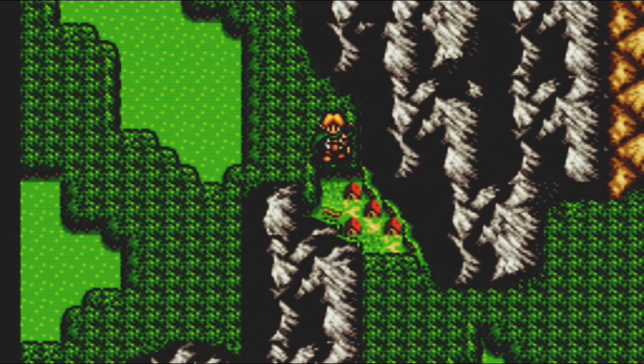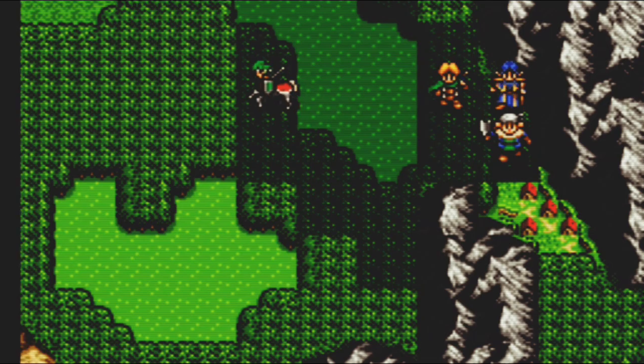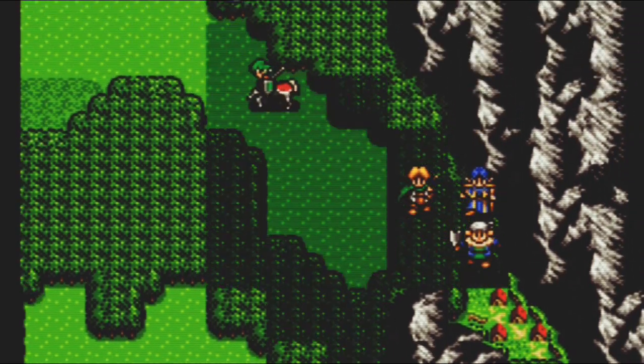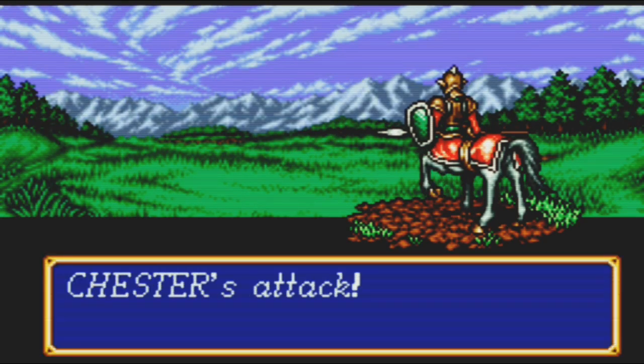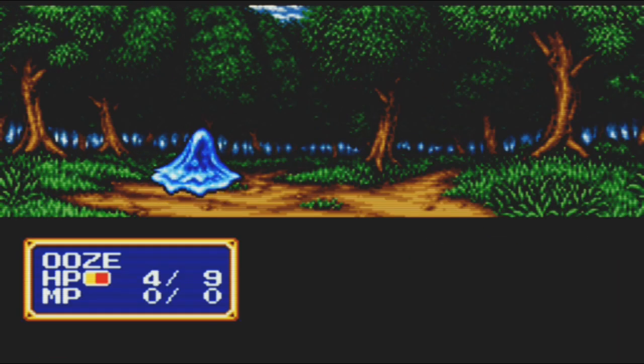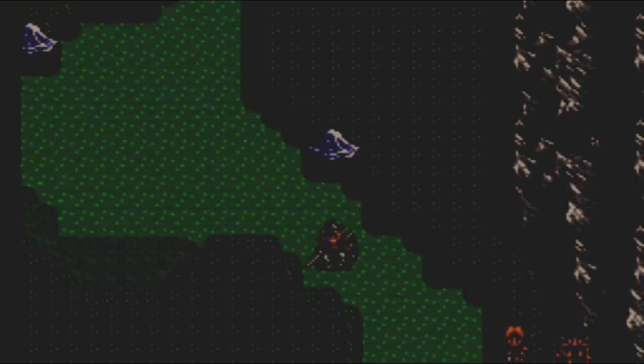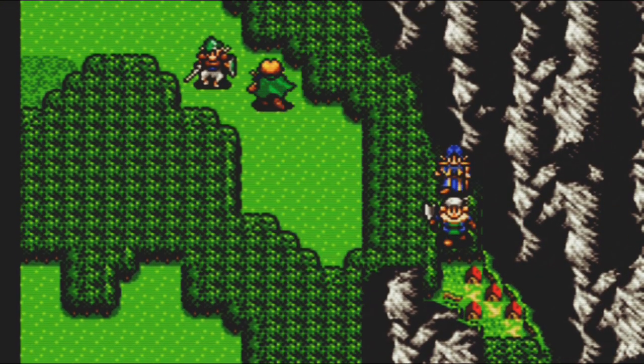Here we go — we're being accosted by random monsters. We got some slimes, some rats, and even vampire bats. I know that the vampire bats in this game can inflict poison, which can be rather disconcerting, so we have to make sure our team doesn't get poisoned by these creatures.